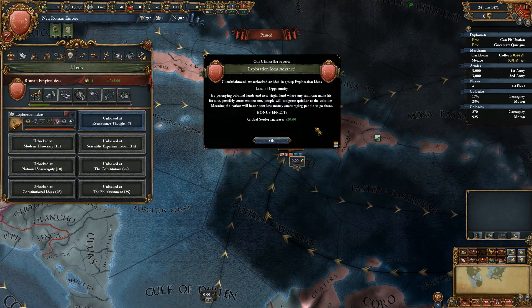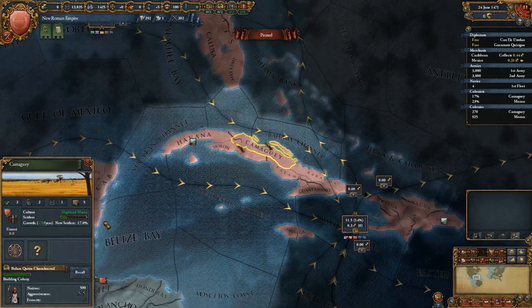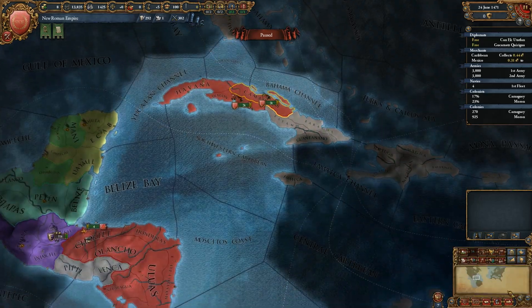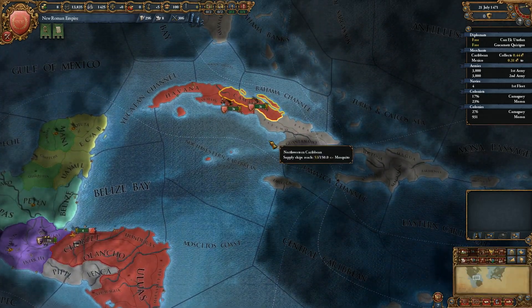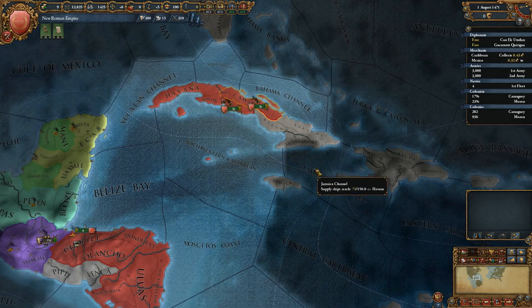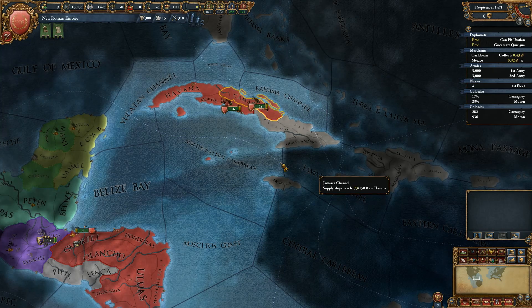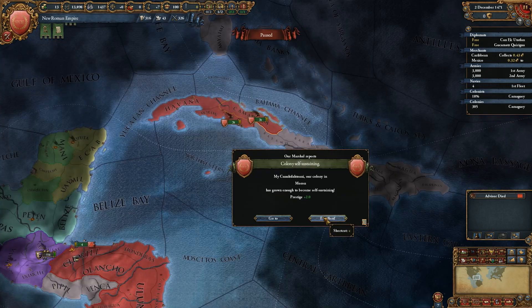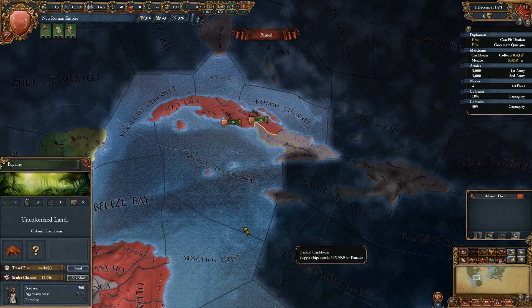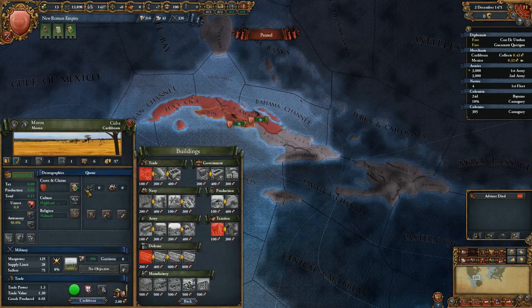Land of Opportunity — Global Settler Increase plus 20. That will definitely give us quite a bit of a boost. We're going to do 70 settlers a year now, which means that our colonies should grow a lot quicker, which is always nice. I'm going to go back into read mode, see if I can learn something new, and we'll just keep on letting our colonies grow. There we go — Moron has become self-sustaining.